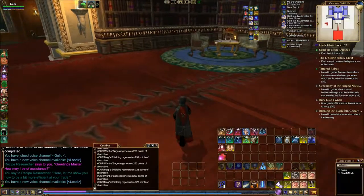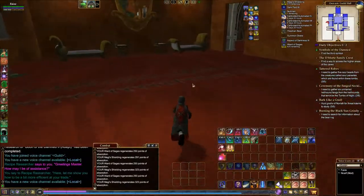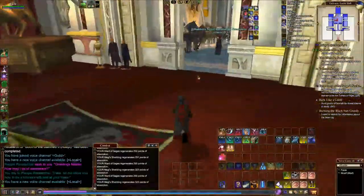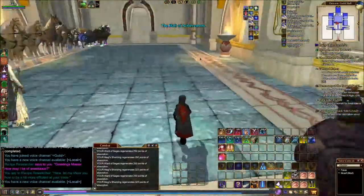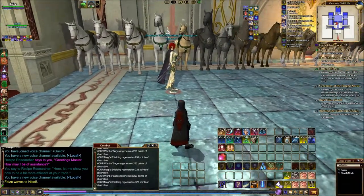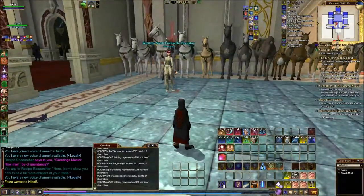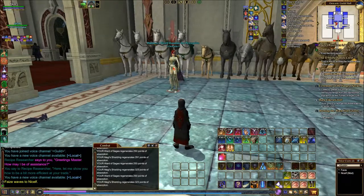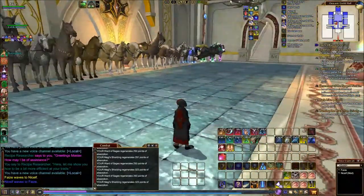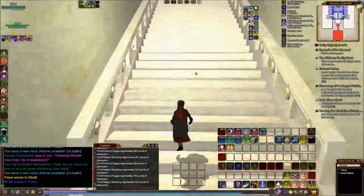So from here we'll have a quick look upstairs. It looks like we've got a new stable. There's Nyself, who's been doing all the work. There's a variation of horses that you can have — look at that, very nice. Up to the trophy room. This is the room from all the raids, so all the trophies from all the raids.